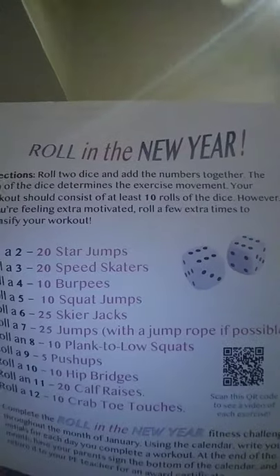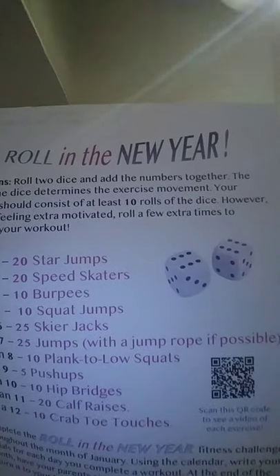What you are going to do is roll your dice for a minimum of 10 rolls, and whatever the dice lands on, you're going to take the sum of those two numbers and then you're going to look at your exercise key and complete a particular exercise. If you only have one die, then you will roll it twice, take the sum of those two numbers, and then complete the exercise.